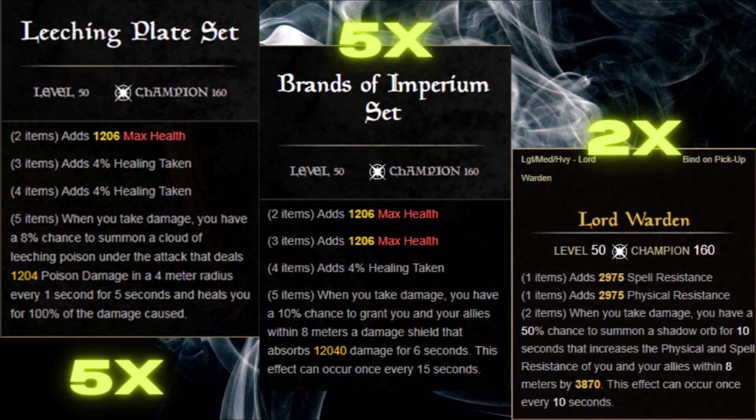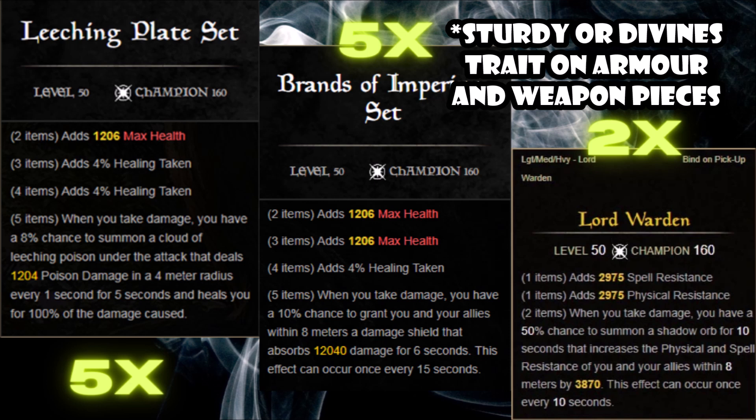As for the gear, you will be using two five-piece dungeon sets and a monster set: the Leeching Plate set, which can be found in the Imperial City Prison, and the Brands of the Imperium from the White Gold Tower. The two-piece Lord Warden monster set can also be found in the Imperial City Prison. However, you will need to complete the dungeon on Veteran to obtain it. These sets are absolutely amazing for self-healing and team damage mitigation.